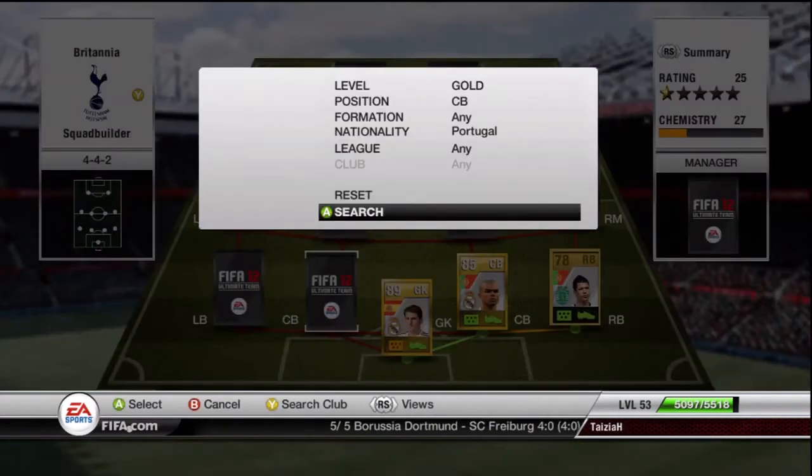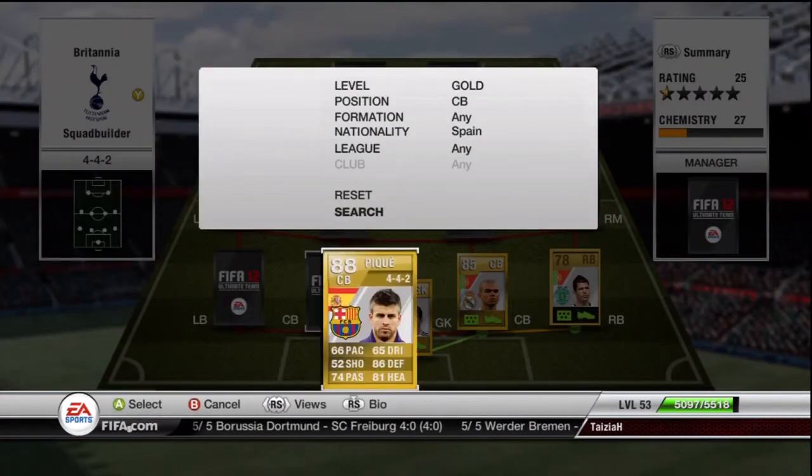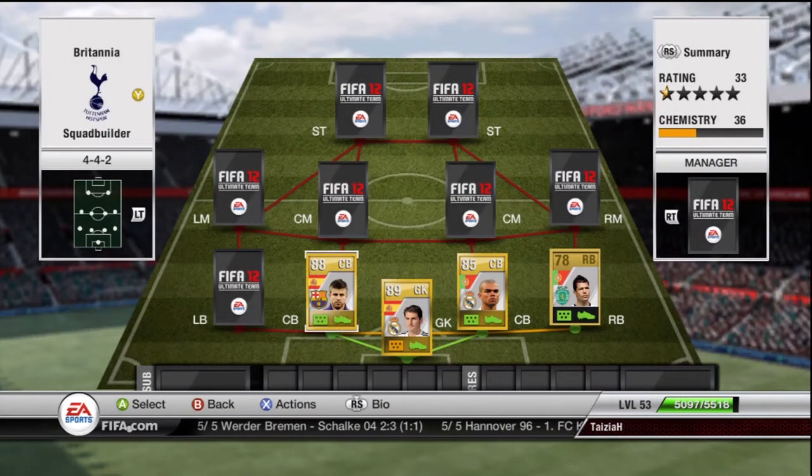The next centre back is going to be from the Spanish League as well — he wouldn't get the 9-10 chemistry because he's in the wrong formation — that's Gerard Piqué. He hasn't got much pace on him, but he seems to be a lot quicker than he is. He's been able to catch up with players like Eto'o and Cassano, or whatever his name is, from Inter Milan — the Dutch striker, though it might be Greek. He's a pretty good centre back and I've never had him before, so I really did like him.